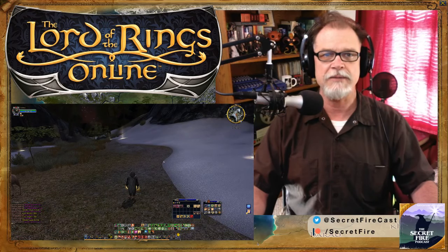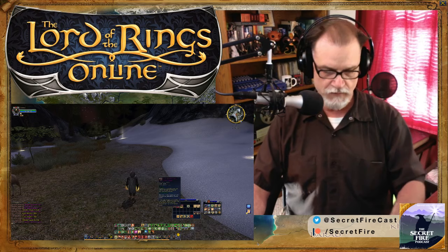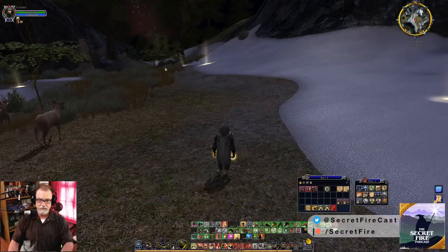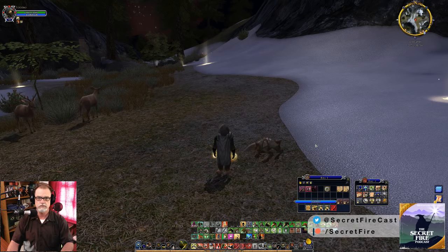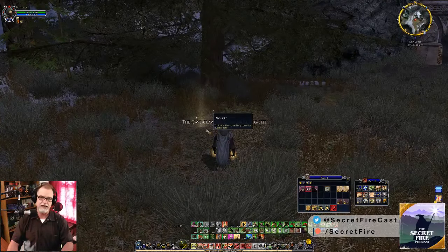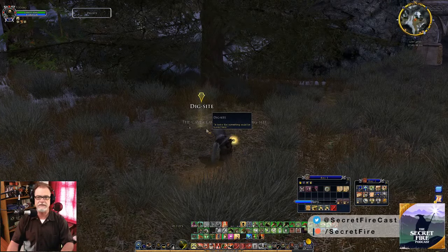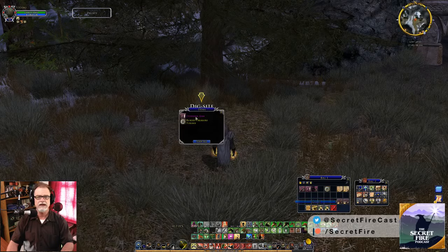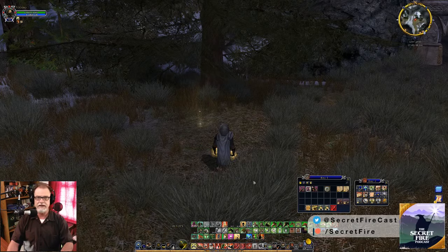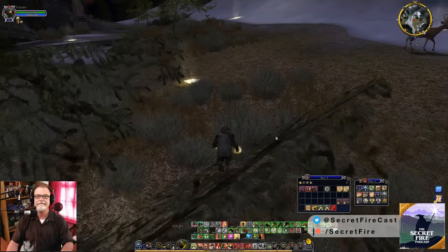I don't have a feeling many people are playing — I'm not seeing anybody. So I'm going to release one of my cave claws and see what he does. There he goes — large dig site! I'll take a large dig site. And I got a dowsing gem and buried treasure tokens — three. That wasn't very good.